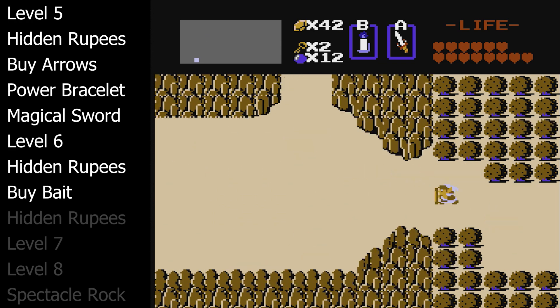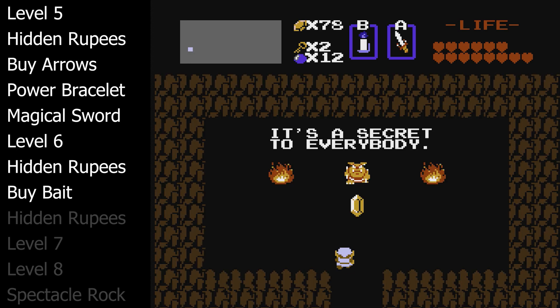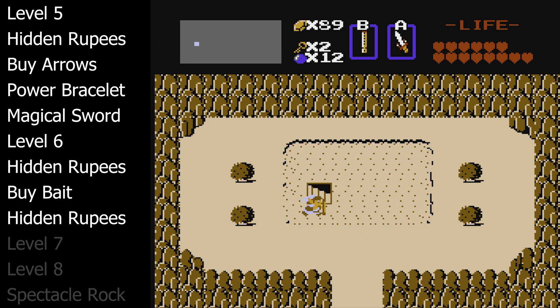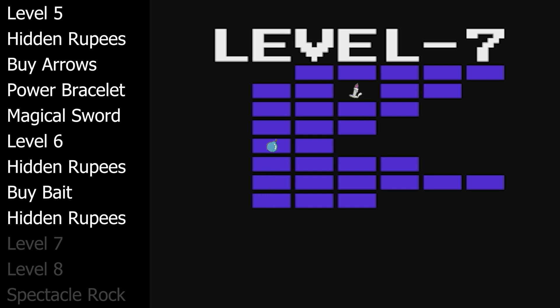Before level seven we need to find the last two hidden rupee caves in the very bottom left corner of the map. By bombing one of the walls south of the Lost Woods you'll get one of them, and then burning one of the trees north of the Lost Woods will get the last one. Before the Lost Woods there's a lake without a ferry. Play your whistle and the lake will drain. Enter the dungeon.